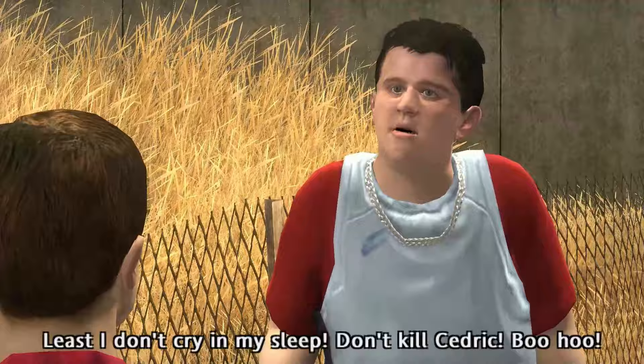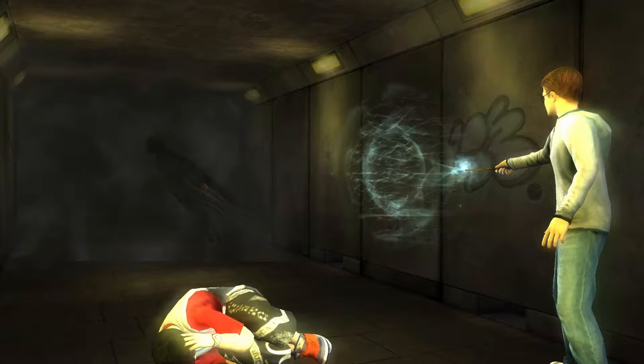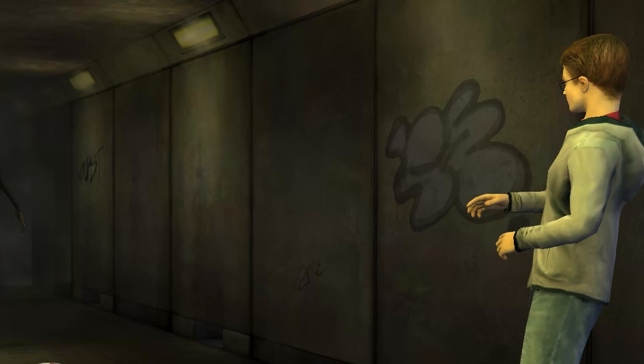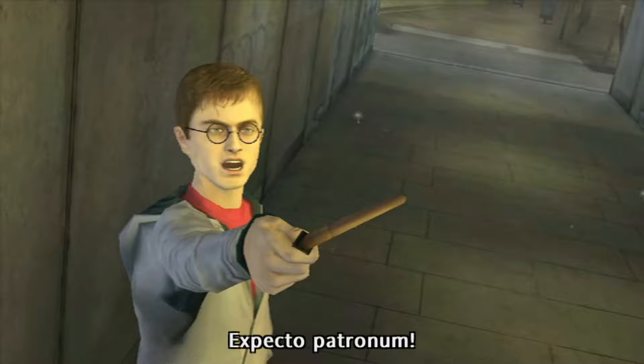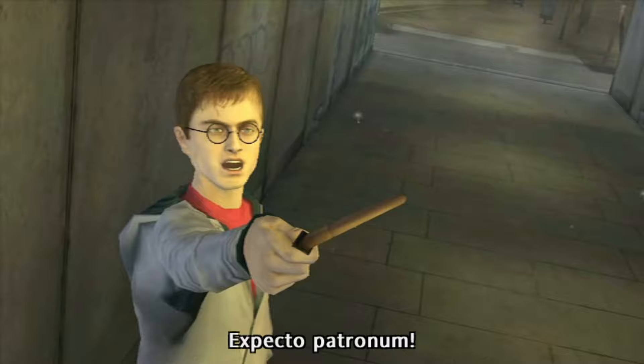We are dropped straight into Harry and Big D having a small bicker and wow, they have very clearly tried making them look like their film counterparts, and to be honest, they've kind of succeeded. Luring Dudley into a tunnel filled with Dementors, Harry performs some magic tricks - that's illegal, the police have been called. This is where we take some control over Harry. You have to wiggle the controls, just wiggle them, doesn't matter how, to scare away the Dementors.